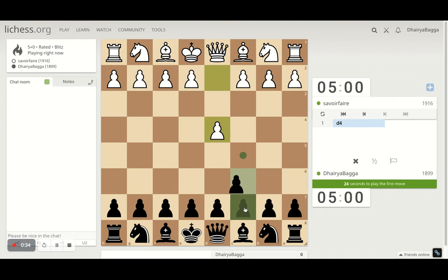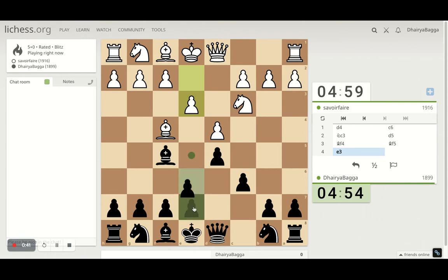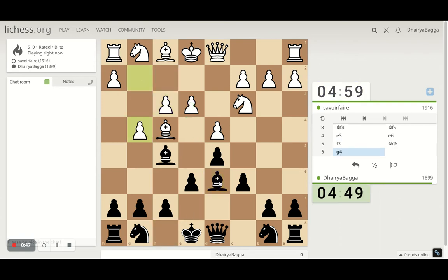Got the black pieces here. I'll play the Caro-Kann Defense, which starts with c6 followed by d5. The bishop comes out — I'll play pawn to e6. He's playing fast, maybe expecting a pawn break. Interesting — if I take, he takes, I take, he takes — lots of exchanging is going to happen. Queen here, I'll give a check. He can't go back and defend, so let's see.